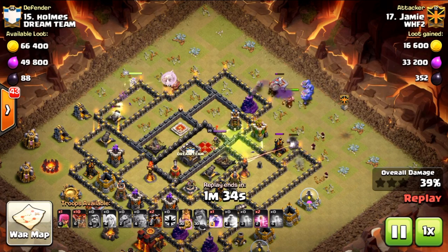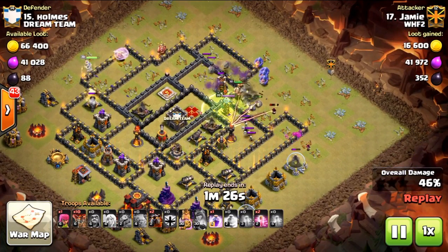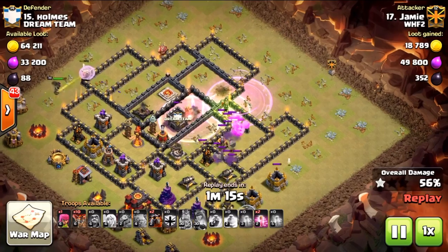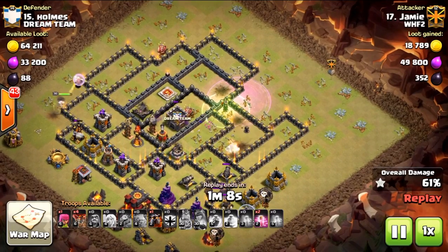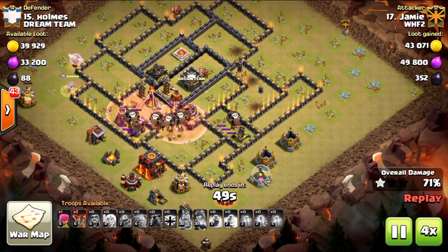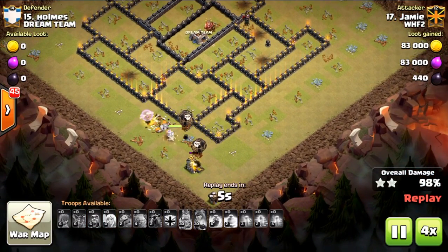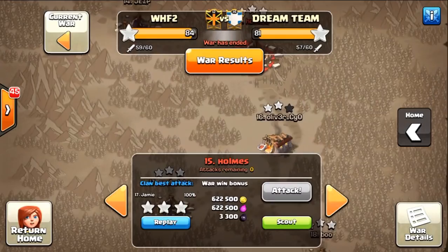The bowlers are doing funneling work and getting into the core. They get the enemy queen, the X-bow, and the inferno tower — and if they get the air defense, that's icing on the cake. We use a rage and king ability at the same time to push through. Rage bowlers wreck everything, taking care of all defenses. They do die to a giant bomb but that's fine. The lava hounds are deployed with a perfect haste on the inferno tower and X-bow. Not an easy hit whatsoever to take out a true town hall 10 base — really, really nicely done.